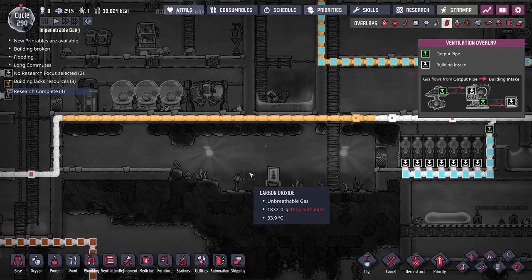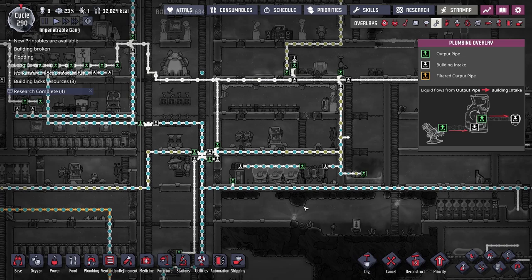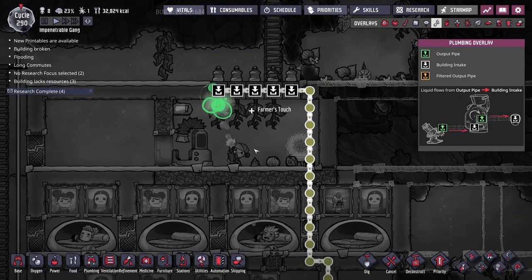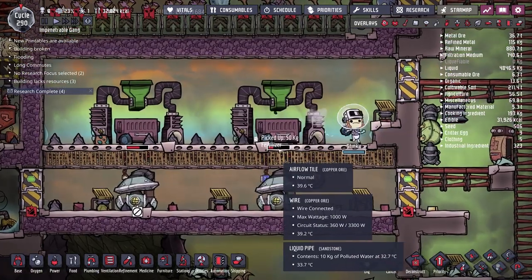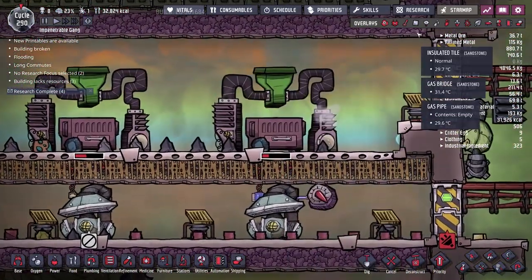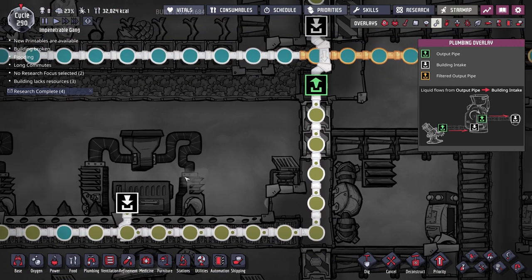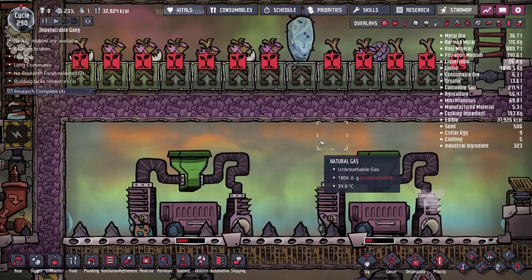If we look at the plumbing overlay, our pipes are full of a mix of both polluted and non-polluted water. We felt the burn from this in the last episode when our pincher peppers stopped growing because they were full of regular water instead of polluted water. The same thing has happened with our fertilizer synthesizers — they need polluted water, but regular water is being sent as well, so every tile of regular water that ends up in there damages the machine.